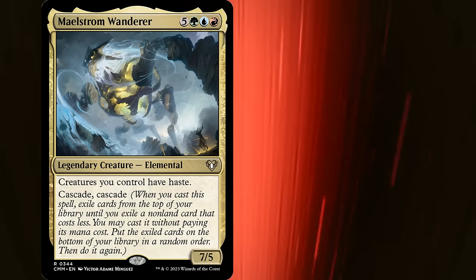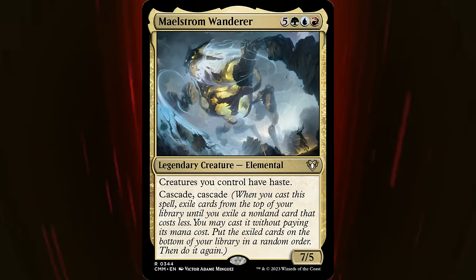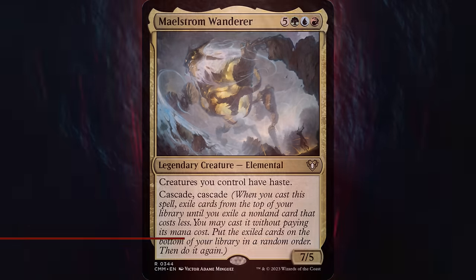In competitive Magic, mana efficiency is extremely important. Many cards live and die by how efficient they are in terms of cost and effect, yet these abilities are potent enough that it's worth foregoing the cheapest cards possible to instead maximize the value of Cascade.